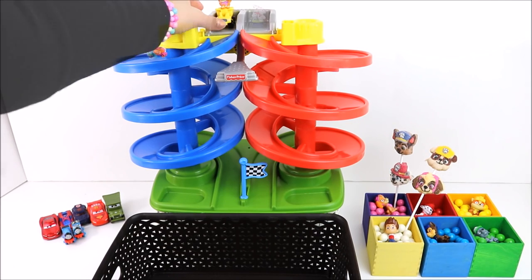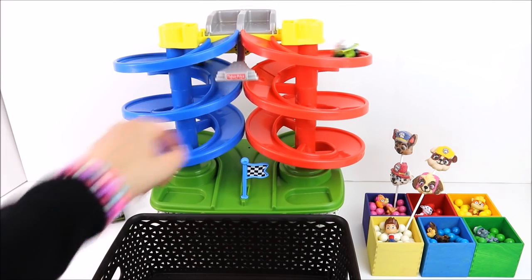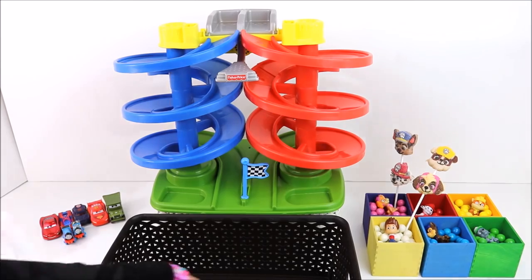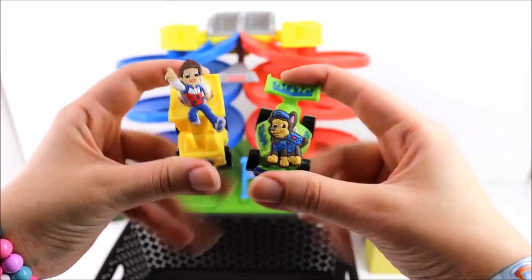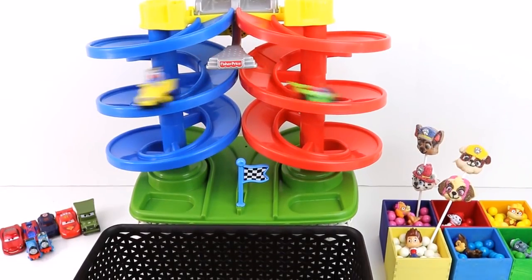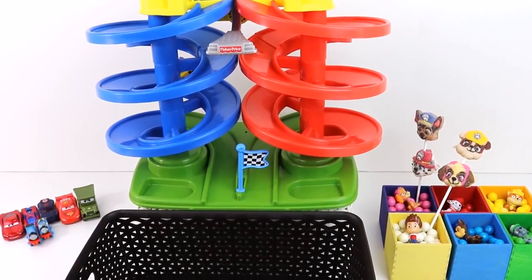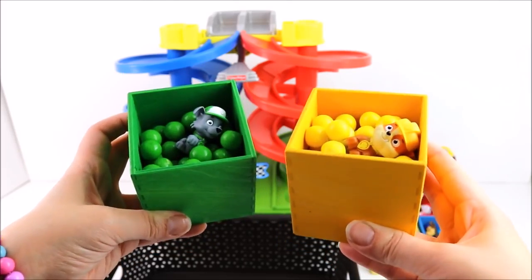The next Paw Patrol racers are Sky and Marshall. Let's see who wins. Let's put Sky and Marshall on the track. Are you ready? One, two, three — go! Marshall wins! Now it's Chase and Ryder's turn. Can you guess who wins? Let's find out. One, two, three — go! They got stuck, so Chase wins! Yay!